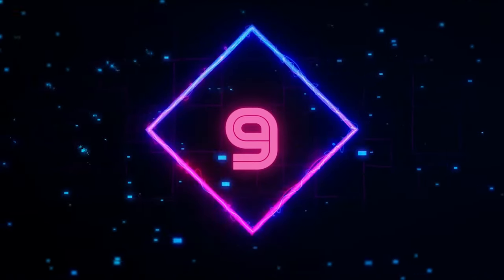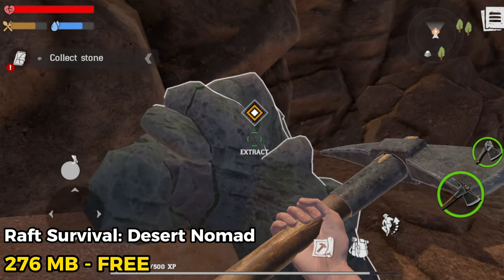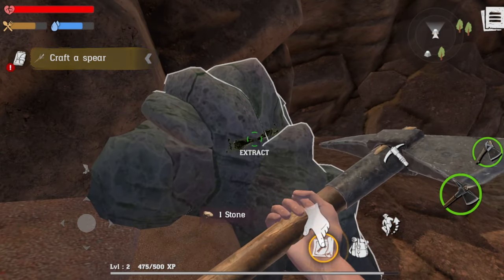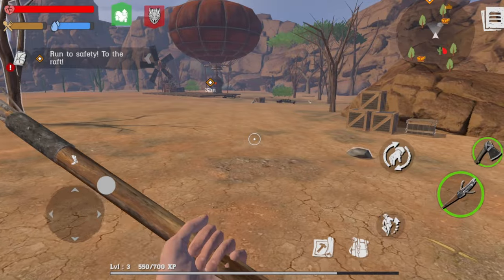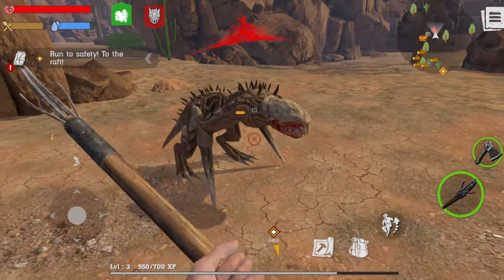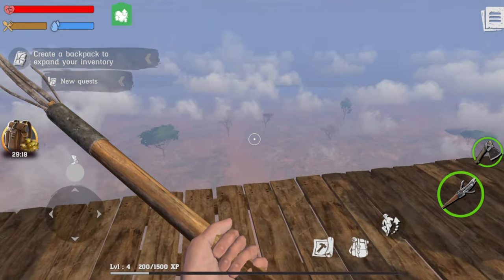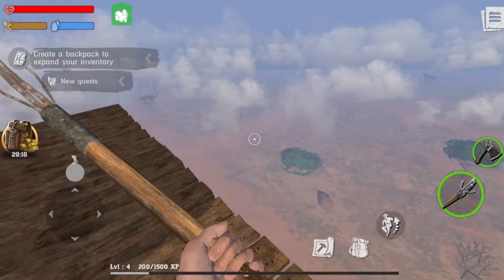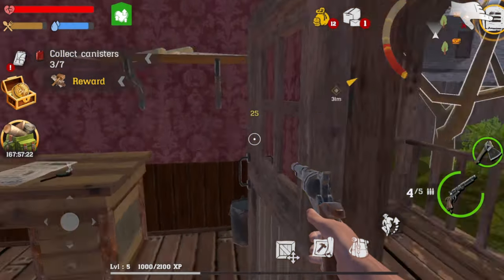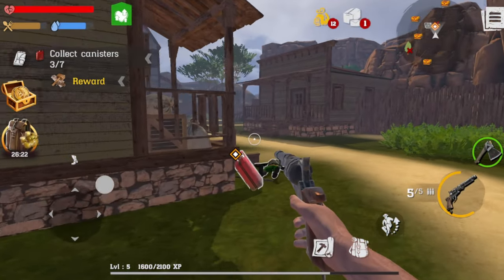Number 9: Raft Survival Desert Nomad is a game where you start your journey on a floating raft in the middle of a vast desert. The game has a lot of features that make it fun and engaging. For example, you can explore different locations such as ruins, caves, and oases. You can also complete quests and follow a storyline that reveals the secrets of the desert. Overall, I think Raft Survival is a good game for fans of survival games.